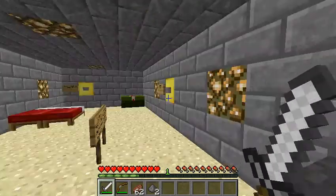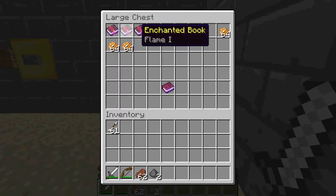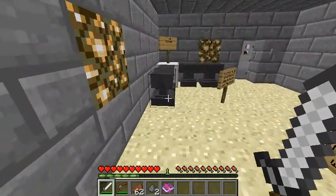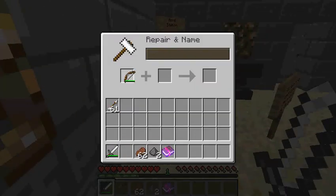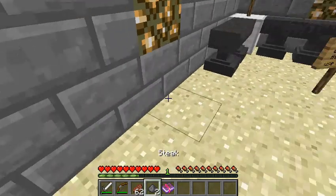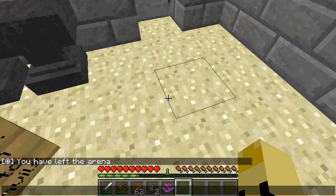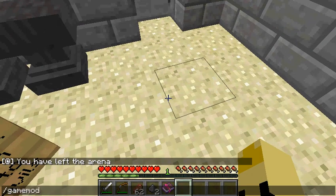Let's see if I can use the books now. First I'd want to give Flame to my bow — but it costs three experience levels and I don't have enough, so I'm going to need some more experience.